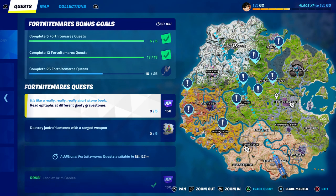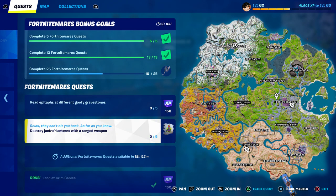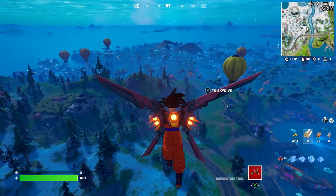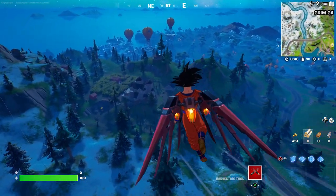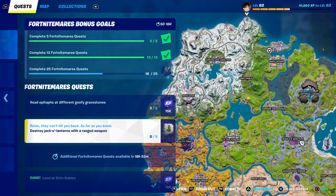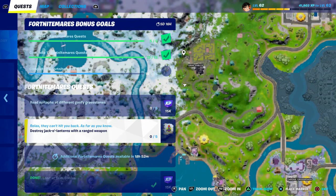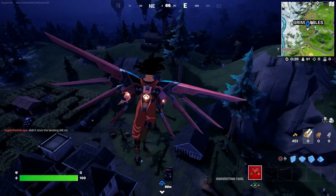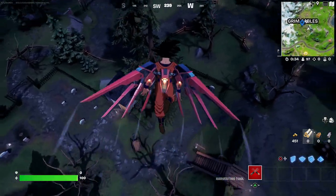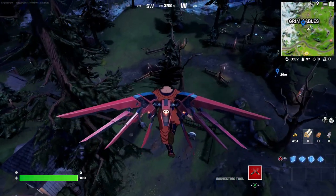You can do two challenges: read different goofy gravestones, and then destroy jack-o-lanterns with a ranged weapon. For the ranged weapon, there are a lot of them on the map. There are two gravestones in this location right here, and I recommend you guys to come to this location.